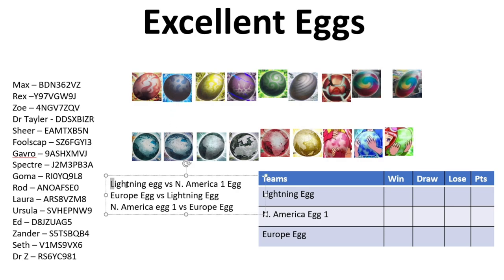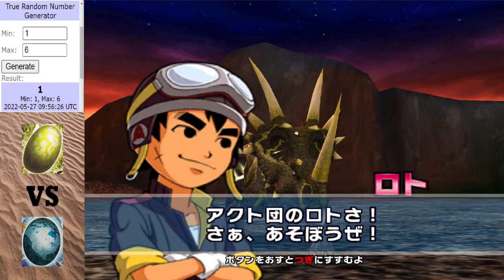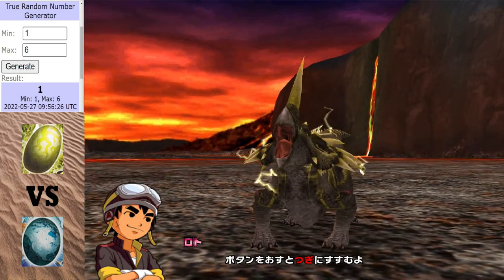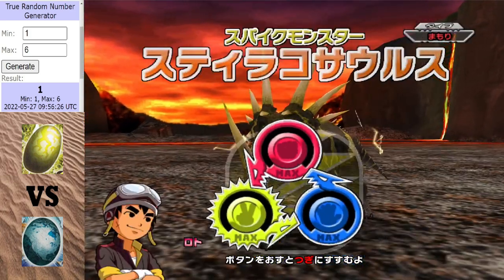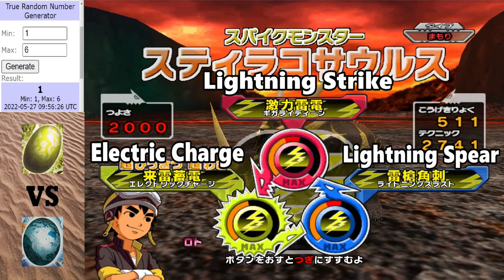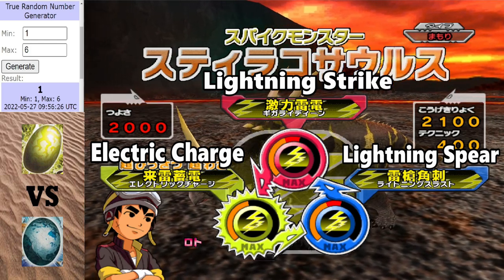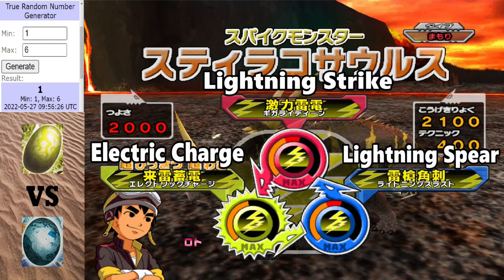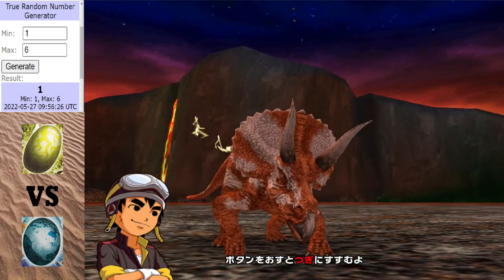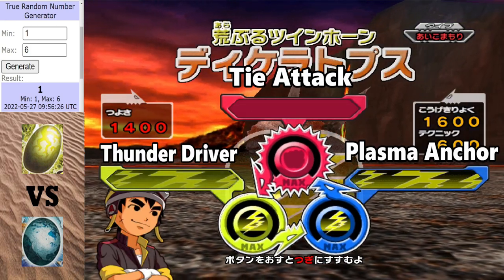Without further ado, let's get started with this match. Surprise, surprise — look what the Lightning Egg has drawn. It's another gold! It's Starachosaurus. Imagine if all the eggs had as much luck as the Lightning Egg. And let me guess the second one will be Anticeratops... it's Diceratops this time. Finally, a different Lightning dinosaur!